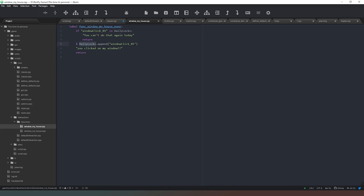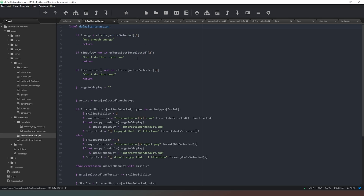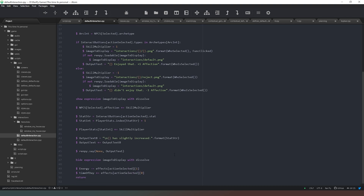Now we can come back to our window label and say that carrying out this action is going to take one time of day — so we simply say dollar sign add_time, open brackets, put in 1, and that does everything we need. We can also go into our default interactions and replace the old 'time_of_day plus equals' with 'add_time' with open brackets, so now as we do things it'll creep over into the next day if required.